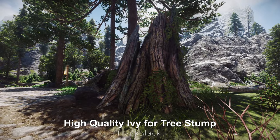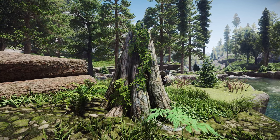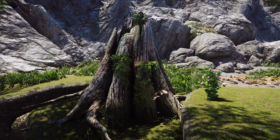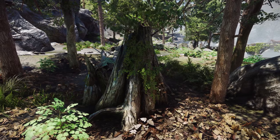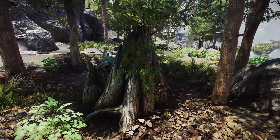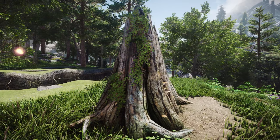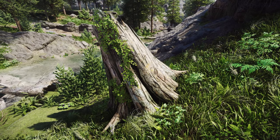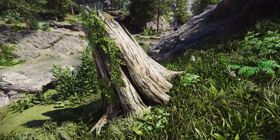Next up is High Quality Ivy for Tree Stumps. This mod adds high quality ivy to tree stumps across Skyrim, using the fantastic High Quality Ivy Mesh Replacer by F This World. Compatible with Basic Object Swapper, it replaces the ivy on tree stumps with meshes and textures that don't affect performance, allowing players to experience high quality ivy without any drawbacks.